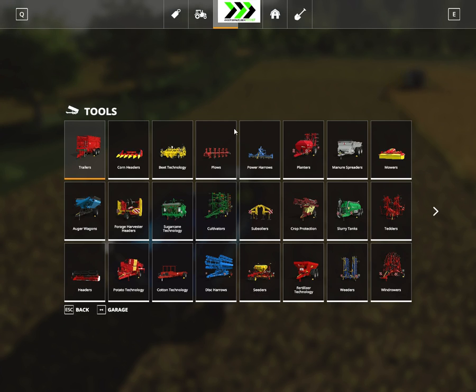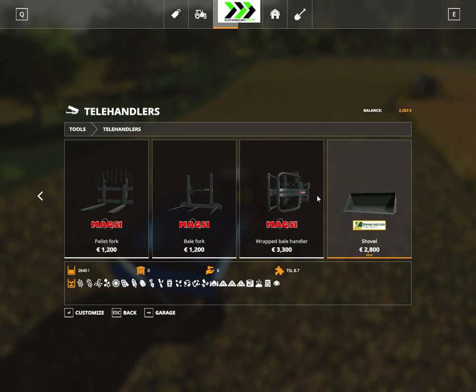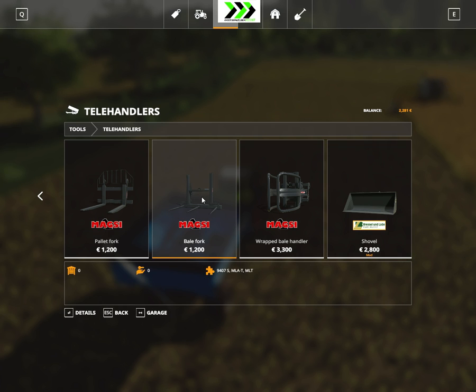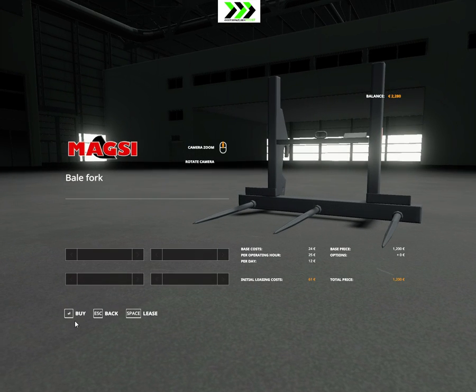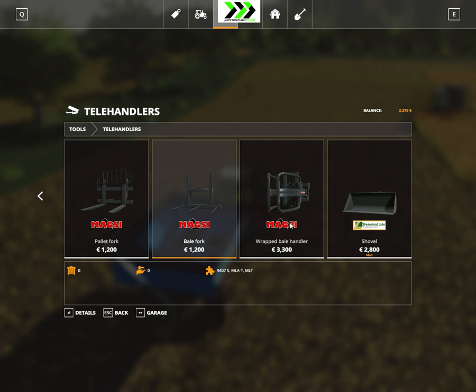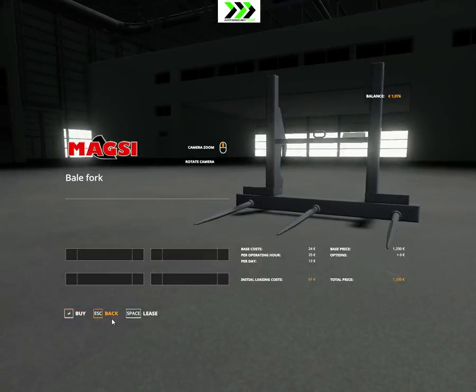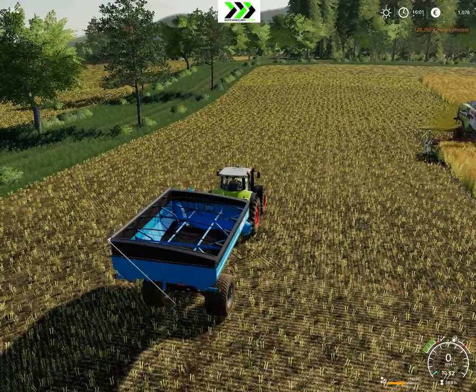We also need to buy something for the telehandler. We go here and we need a bale spike — this one. We go bale spike because that's what we're going to use on the horse farm, basically.